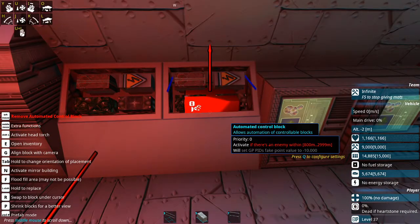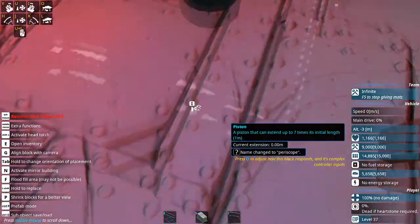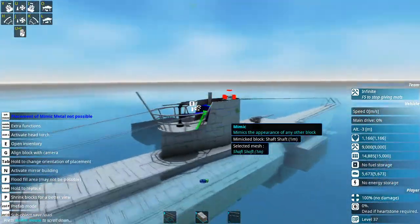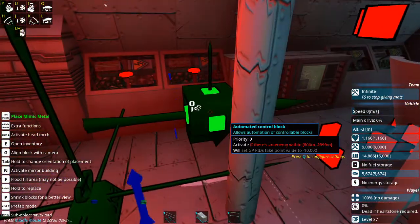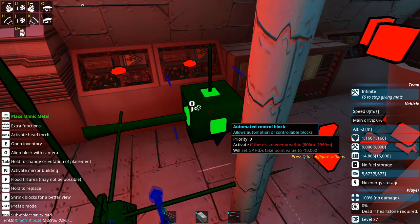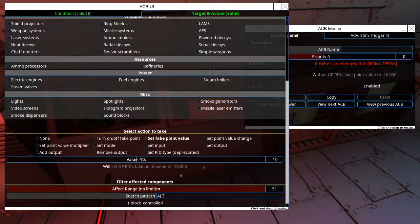Now the second ACB we're going to set up goes like this: if there's an enemy within that 3000 meters to the 800 meter mark, we're going to set our PID's fake altitude setpoint to negative 10 meters. This is going to be just low enough that we can be under the water but still have our periscope up. In this case, we do have a periscope on the ship — you can see it's a rod on a piston and it deploys automatically when our ship submerges. It's just for decoration, but it's a cool feature you can add. Again, make sure that it's specifically searching for the altitude PID.